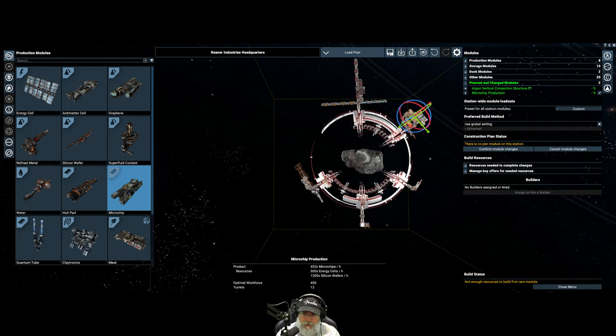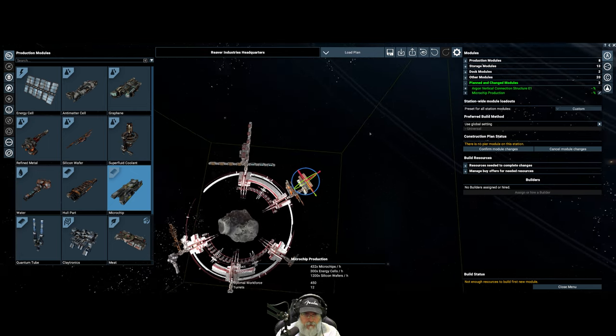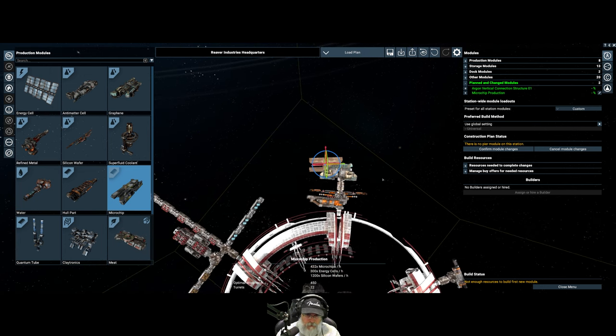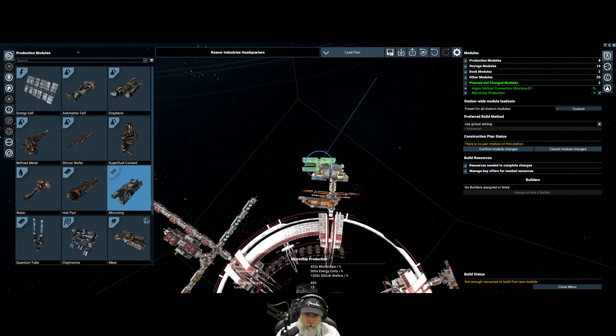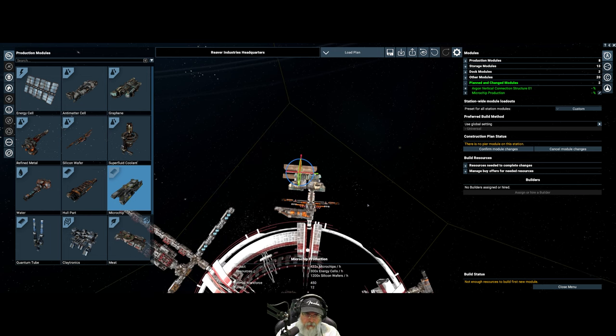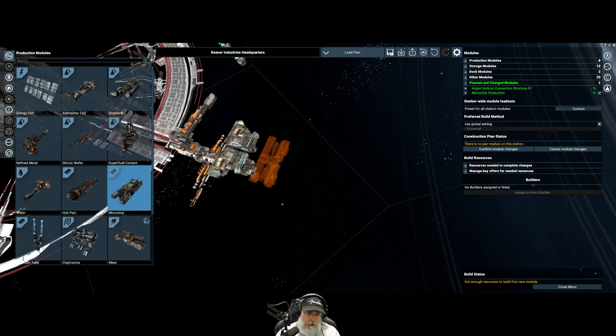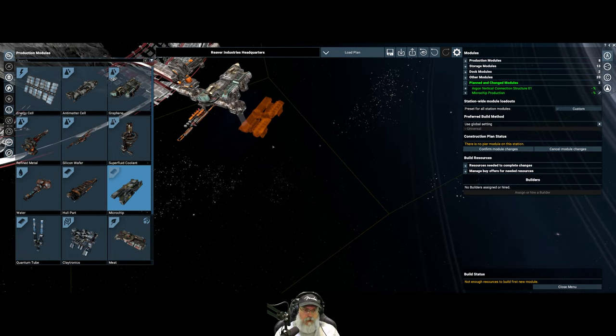Reset to top view. We want to rotate it to zero. We had to release it for it to re-align itself. So that should work for that factory. And we already have silicon wafers to support it, so we're already good to go there.